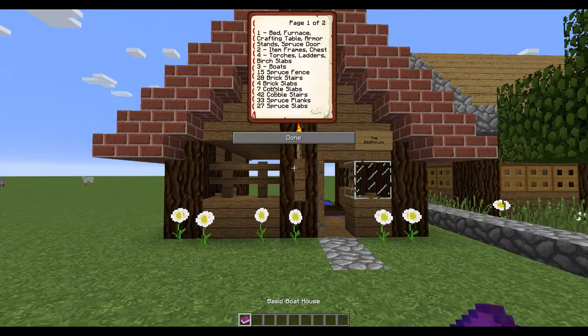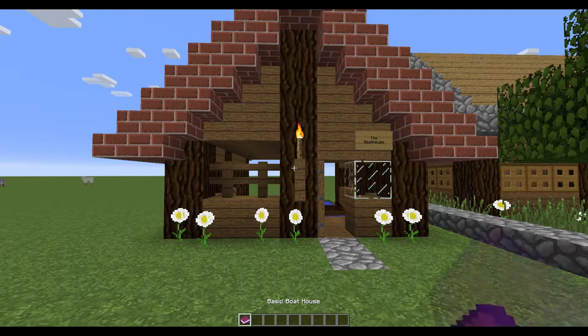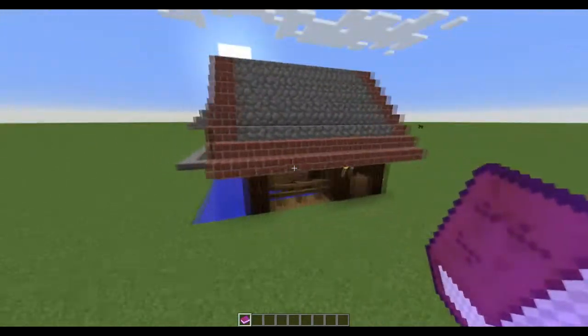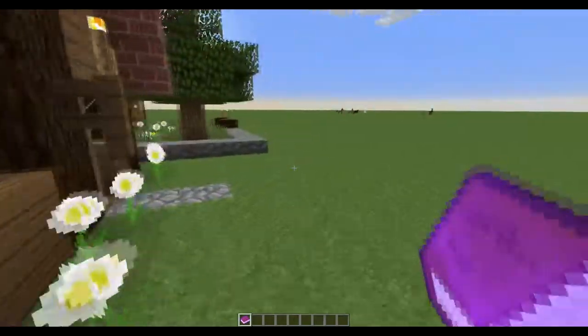It doesn't really matter what kind of boats they are. You'll also need 15 spruce fence, 28 brick stairs, four brick slabs, seven cobblestone slabs, 42 cobblestone stairs, 33 spruce planks, 27 spruce slabs, two spruce stairs, seven glass blocks, and about 40-ish spruce logs. The 40-ish is because it depends how deep your lake is. But that's what you're going to need to build this today if you're in survival.